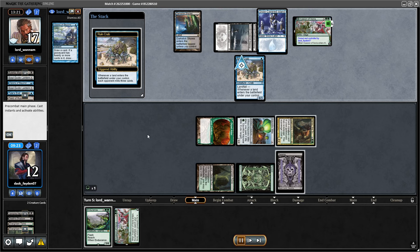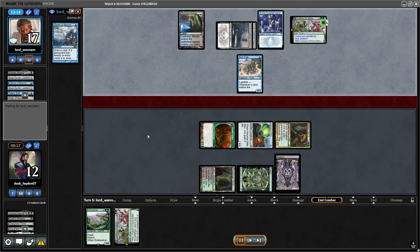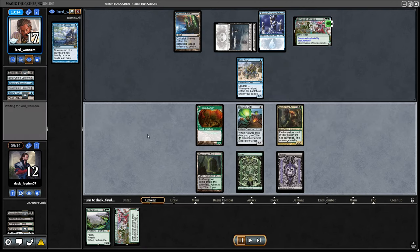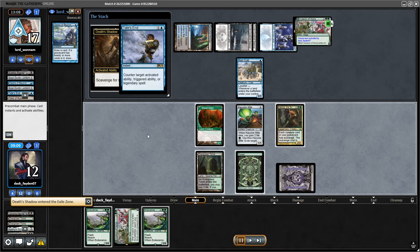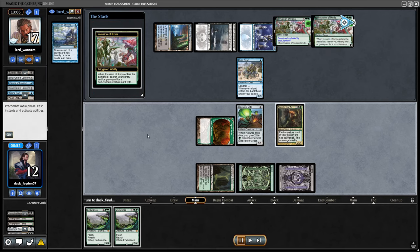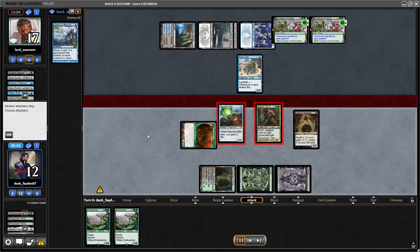My opponent decides to use the Soul Guide Lantern immediately, putting me in a really good situation with no hurry to do anything. I just play my spells and hold the Endurance. I go for one of my Invasions trying to find Death Shadow — Shadow is very good because I can just sacrifice it with Varolz immediately and put 13 counters on my creature. They use their Tail's End, but this was fine because I had another Invasion in hand. I also get a second Endurance — a bit of overkill, but still good. Opponent has another Tail's End to prevent me from scavenging the Shadow, so I find another Shadow with another Invasion.